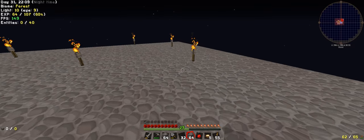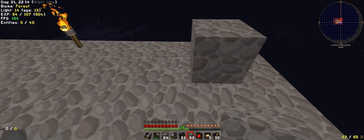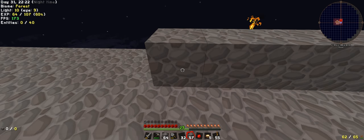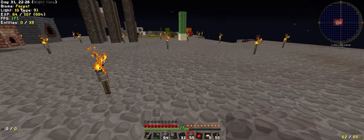If I do it right in the corner, one back — one, two, three, four, five, six, seven, eight, nine. Should that be big enough?